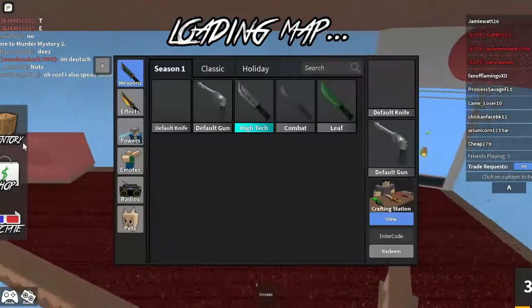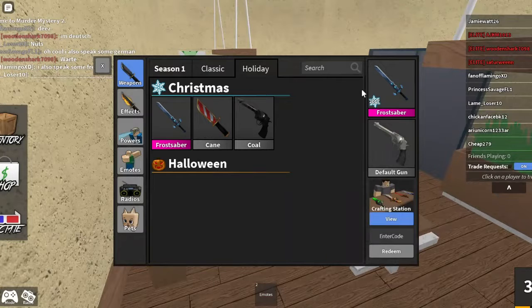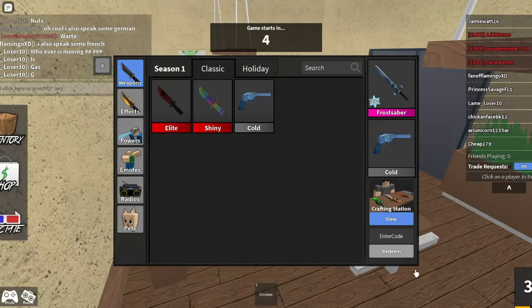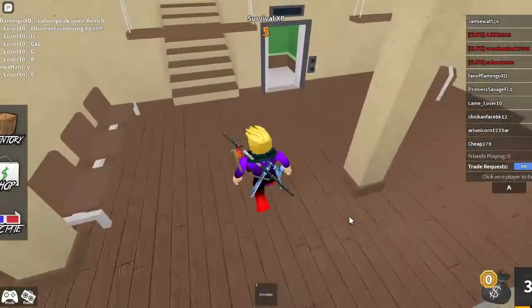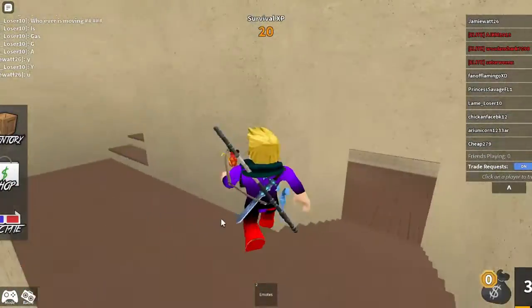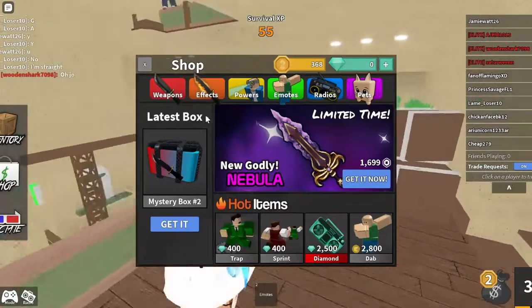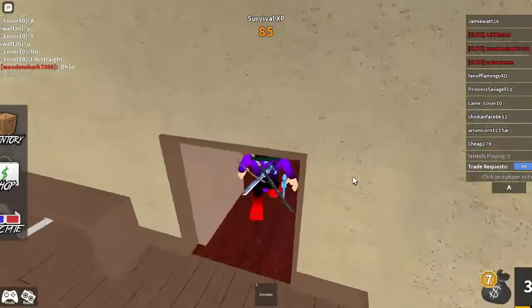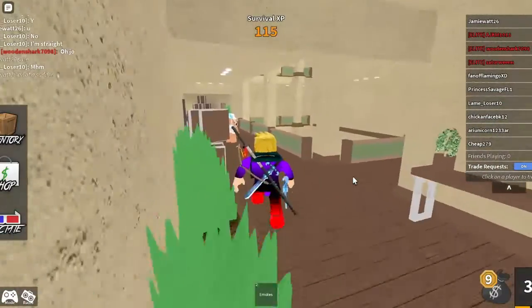Basically you get weapons — you have a knife and a gun. The knife is for when you're the murderer, and the gun is for when you're the sheriff. It seems like we're an innocent right now, so basically what we're gonna try to do is survive and get coins. The more coins we get, once we reach a thousand we can go to the shop and purchase some crates. It takes a very long time though because you can only get 40 coins per game unless you buy stuff, then you get 50.